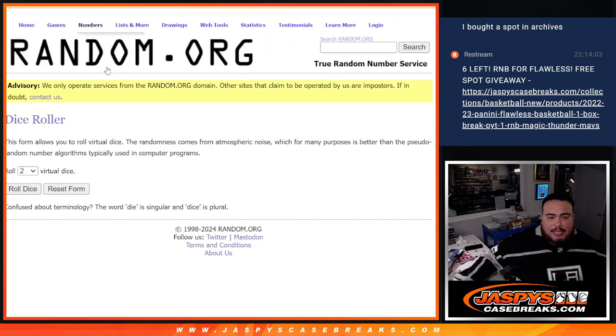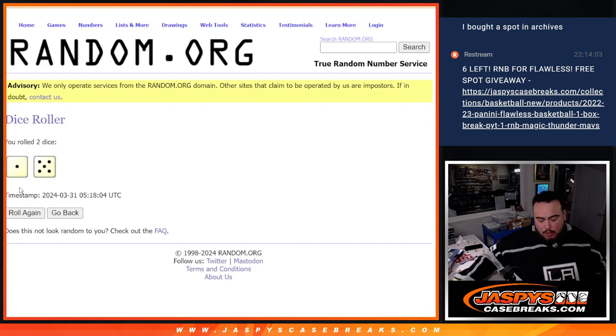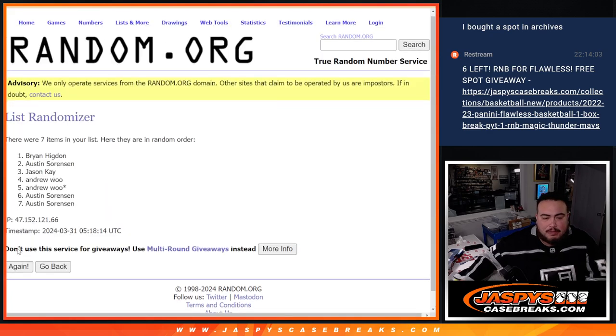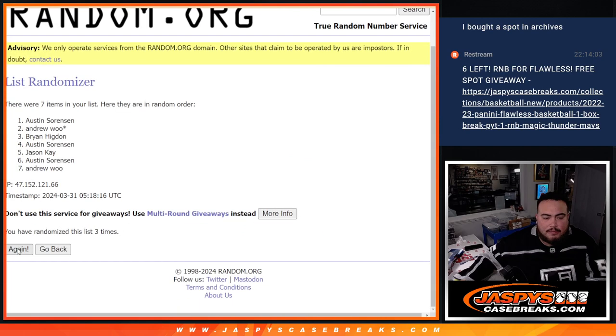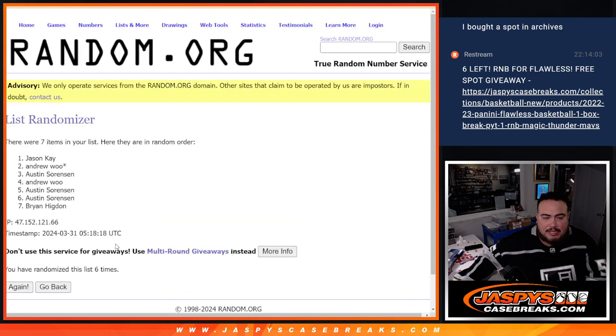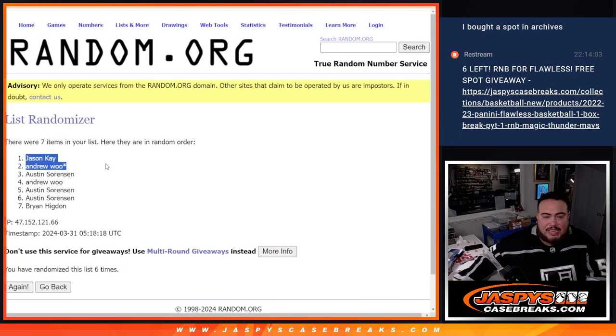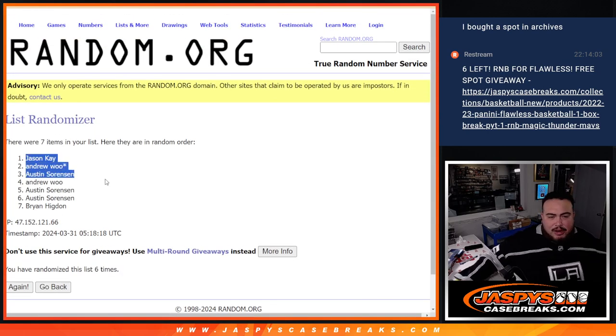Here's the dice roller and the customer names. We're going to click the dice roll — we use the same dice roller for the giveaway and the list of names and numbers, rolling one through five, six times. Top three names get free extra spots. The results are: Jason, Andrew, Mojo, and Austin. Congratulations — the top three got free extra spots just for buying in.